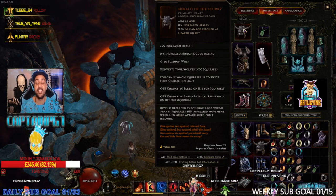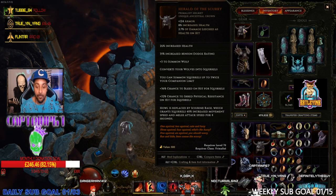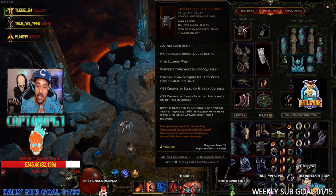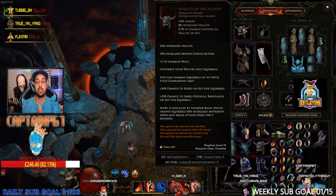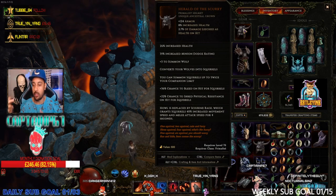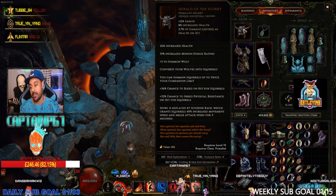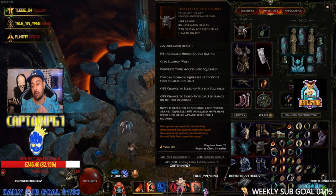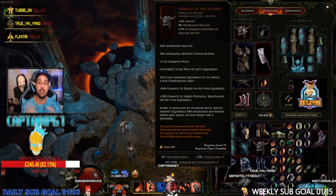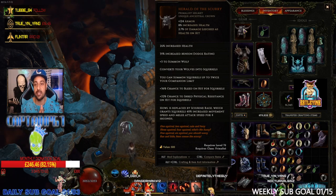That is just an insane helmet unique. If you haven't got it, try and farm for it — it is absolutely bonkers. I'm currently running lightning wolves and my lightning wolves are insane as well. The squirrels — there are 10 of them — clear a bit quicker, but you can see how strong my wolves build is too. I like them both and I'm enjoying playing both, so on stream I'm mixing and matching them.